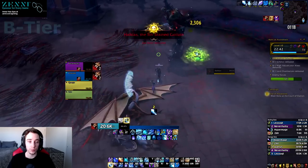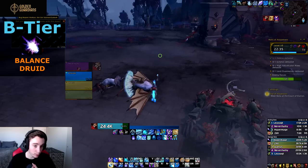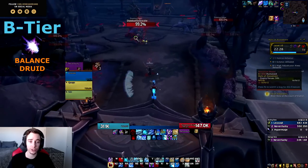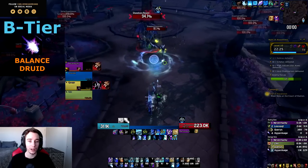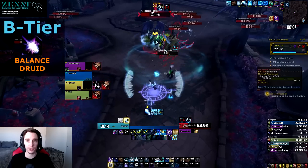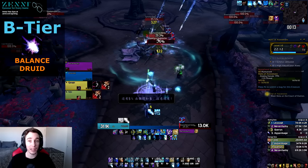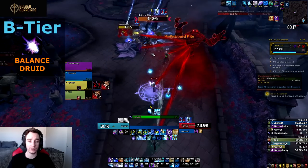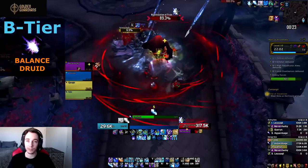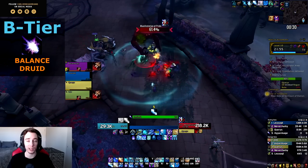Moving down to the B tier, first we have Balance Druid. While initially looking really strong, Balance has unfortunately been hit with nerf after nerf. They still have pretty strong AoE — Starfall is actually good now — and they might be very strong on specific fights, which is why they're in the B tier. Balance Druid fills niches well: big AoE fights and fights where you need burst damage. They still bring Stampede Roar and Innervate, so seeing one or two in a raid probably won't be surprising.